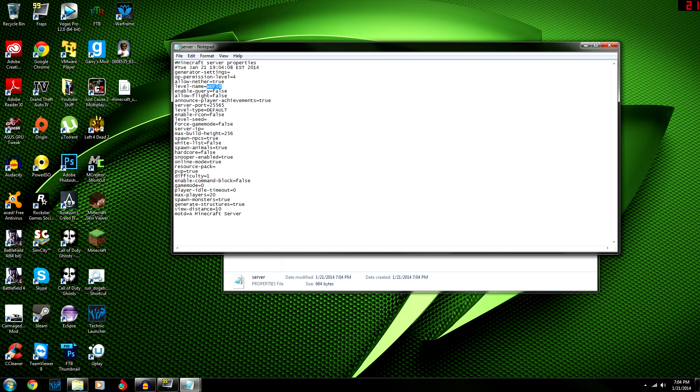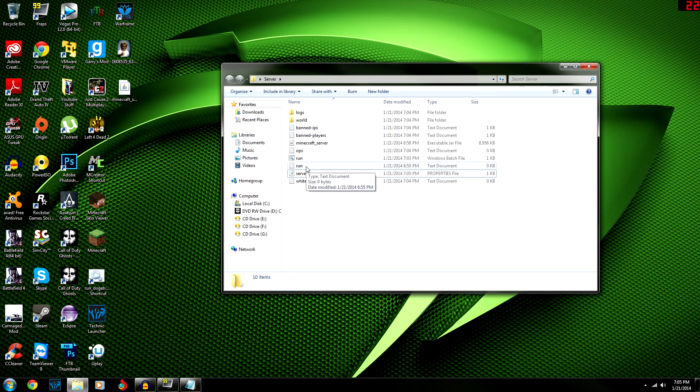In server.properties you can set things like 'level-name' — I'll call mine 'hill gaming' — and leave things like 'enable-nether' as true, 'allow-flight' as false. Find the 'server-ip' field and put in the IP you got from ipconfig — mine is 192.168.1.4. Also note: if you change 'online-mode' to false, that makes it a cracked server, which you don't want — people will grief your server.